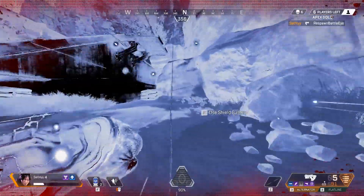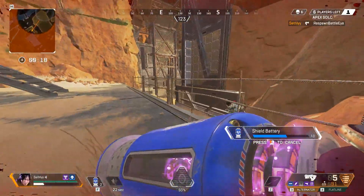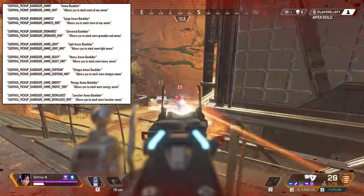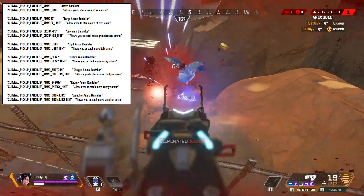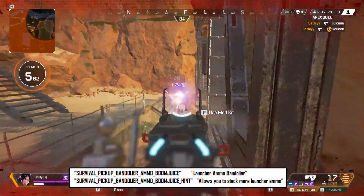Next we have some information on the fifth mystery equipment slot — a bandolier, which is basically an ammo belt. The file describes the item by saying it allows you to stack more of different types of ammo and even grenades. There seem to be eight different types of bandoliers that hold different types of loot, but there is one that says it can stack more launcher ammo.